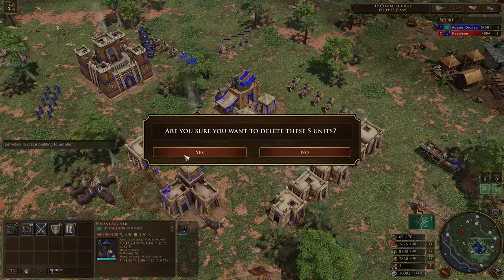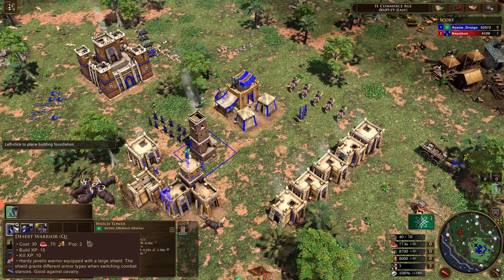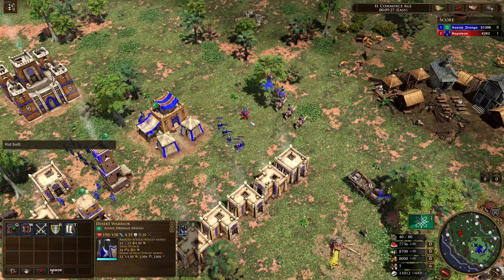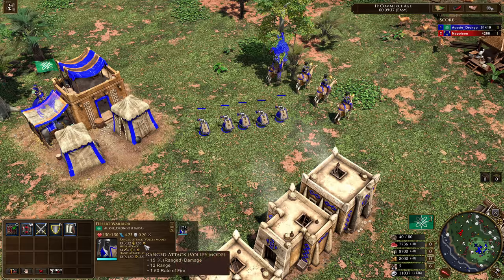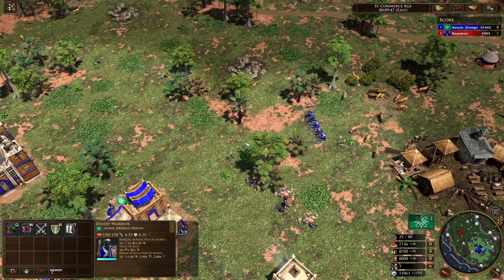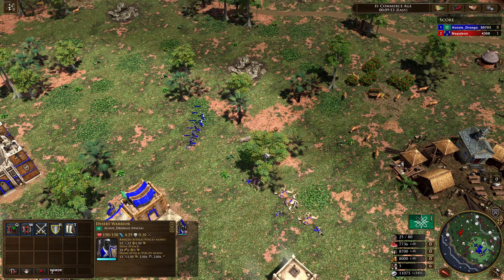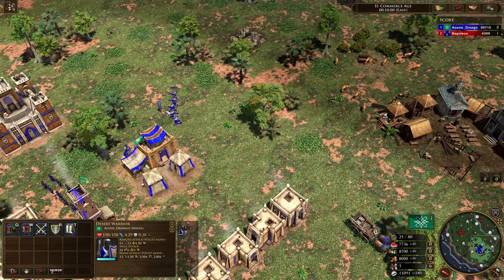The next outlaw units are the desert warriors — 30 food, 70 coin. I'm a big fan of these. I kind of refer to them as shapeshifters because you change based on what you're up against. Their base stats are quite good: 12 range, 15 attack, with a 1.5 rate of fire. They've got a very good animation because they're javelin throwers, basically firing off a javelin almost instantly. It's really easy to micro these units, and really easy to use thanks to that 1.5-second cooldown.